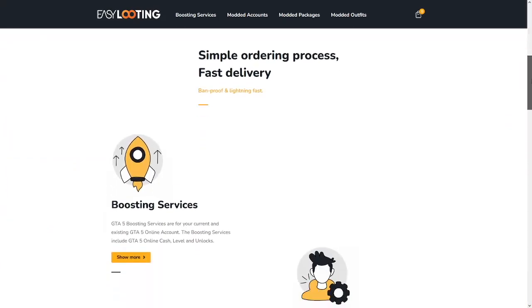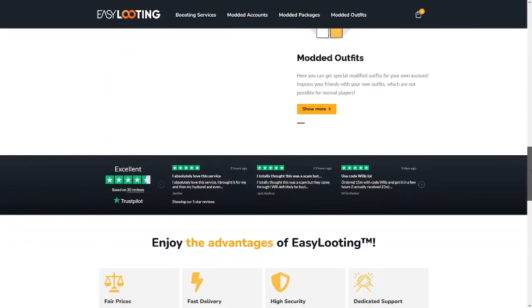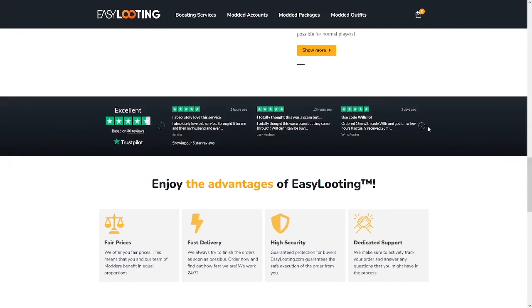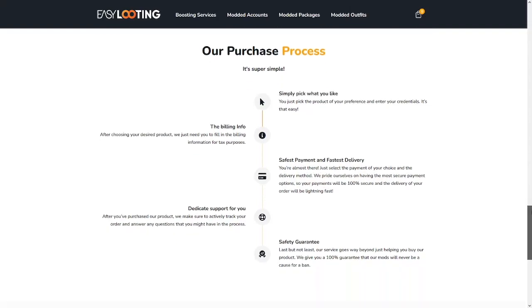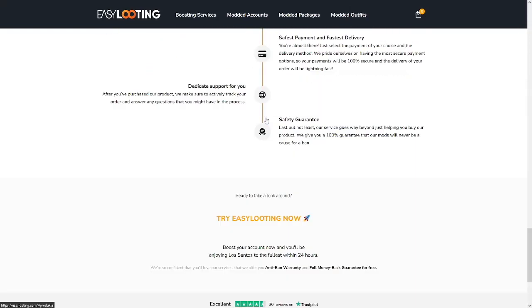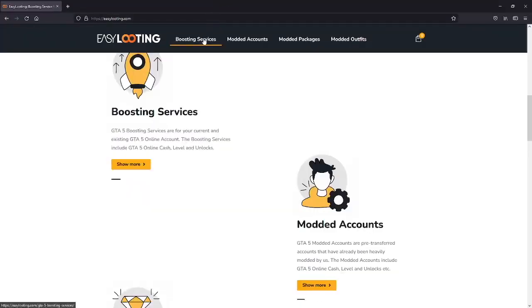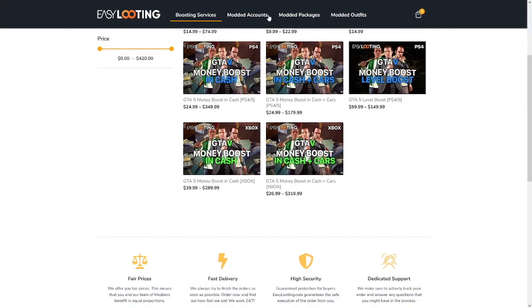Before the video starts everyone, if you are someone in GTA 5 Online who's literally broke $0, go check out Easy Looting for boosting services, modded accounts, modded packages, modded outfits and much more. You guys can also use my discount code JUNO for 10% off on this website, and they're a reliable website — you guys can contact them, get boosting services, modded accounts, everything you literally need in GTA 5.